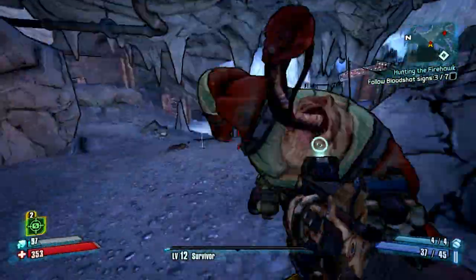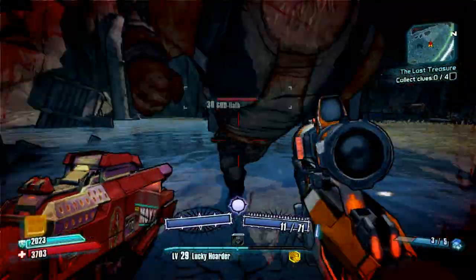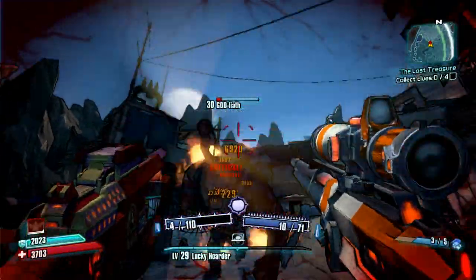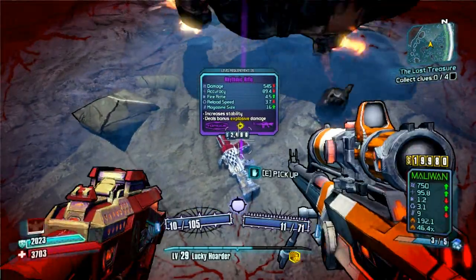A godliath has an extremely high chance of dropping purple items, as well as iridium and blue items as well. They're really good if you're trying to farm items early on in the game.